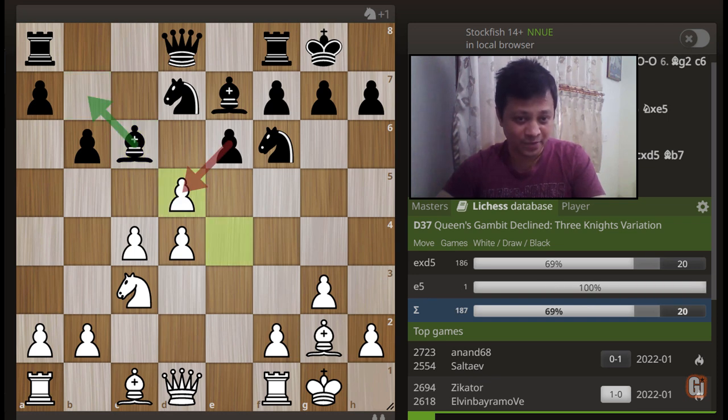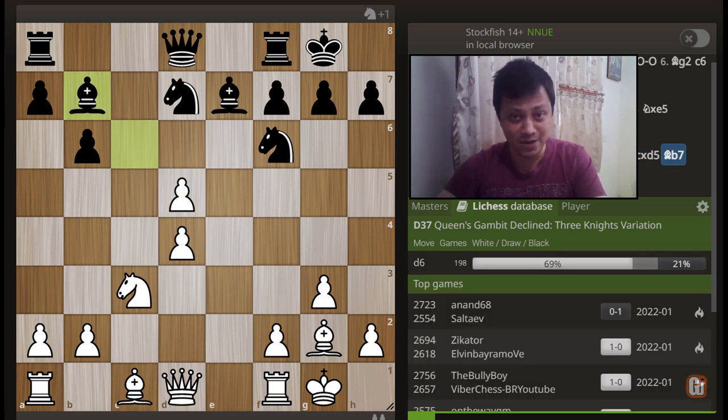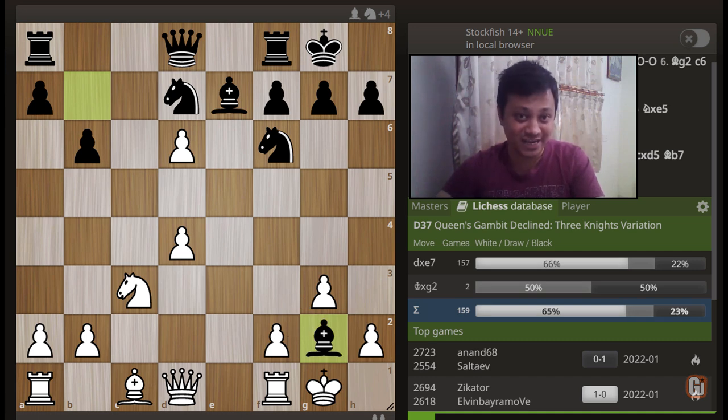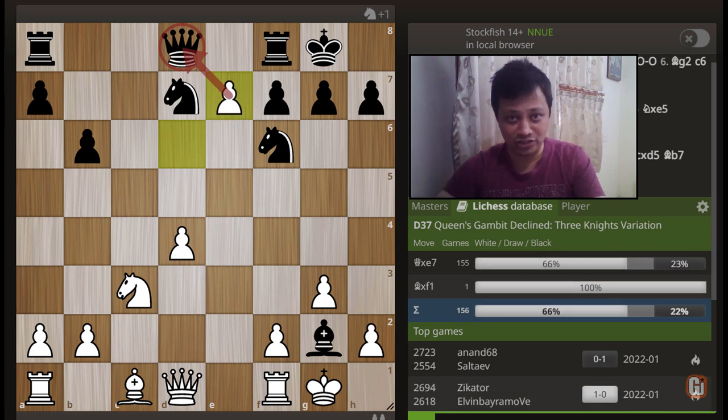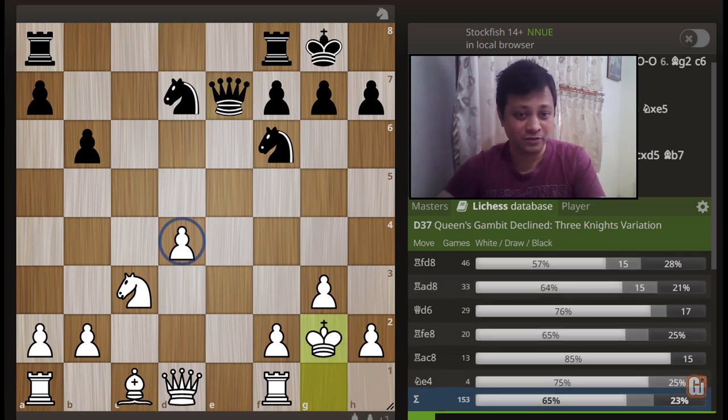E captures d5. It doesn't matter whether black captures this pawn or moves the bishop back — both lead to the same trap. Let's say e captures d5; we take back with the c pawn, attacking the bishop. When the bishop moves to its only square, b7, we have a nice in-between tactical move d6. The b7 bishop is hanging so black must take on g2, but white has an intermezzo: d captures e7, attacking the black queen. When black takes that pawn, white safely recaptures the piece back, coming out with a complete pawn advantage.